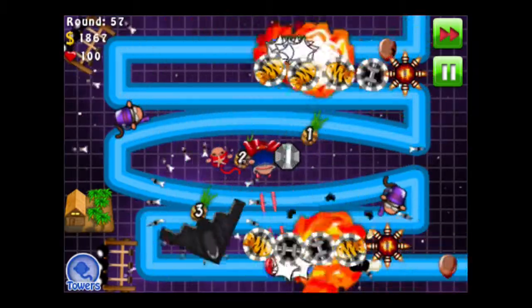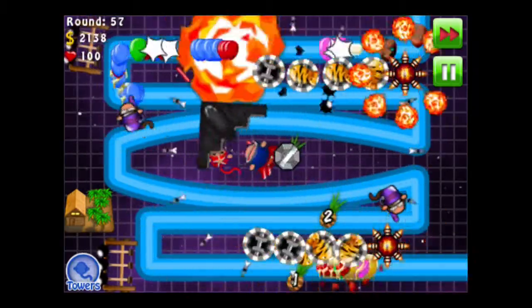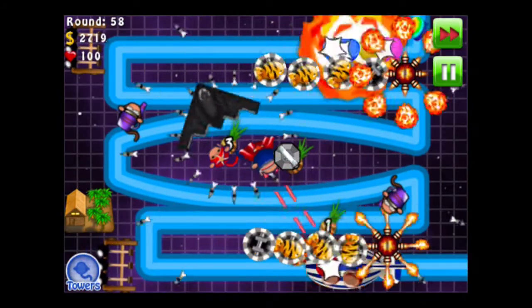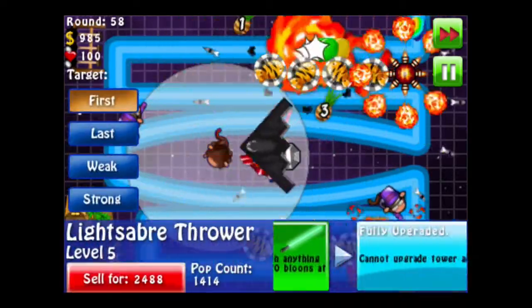Basically just work on the Super Monkey, getting him that final upgrade — or third upgrade. The final upgrade is freaking expensive. 21,000? Are you kidding me? That's crazy. Lightsaber Thrower.